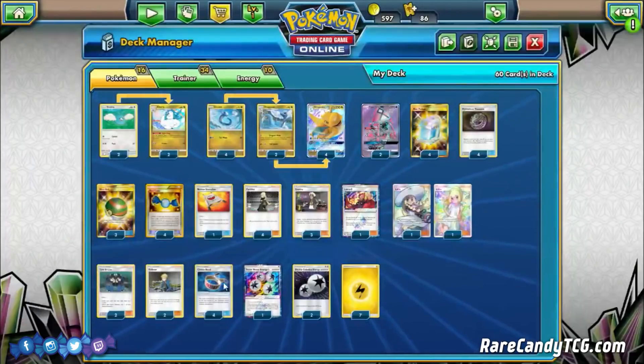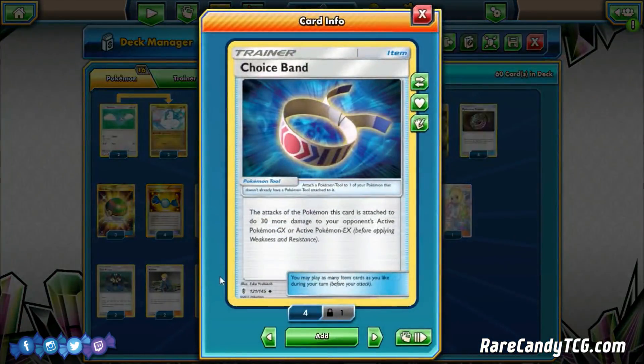Four copies of Choice Band to round out the list. It seems like a thick count, but we really need Choice Band to take two-hit knockouts on GXs. With a Choice Band we hit for 100 with Dragonite, then 120 with an Altaria — that's two-shotting everything with 240 HP or less, which is pretty important. Basically there isn't a GX deck around that we don't want Choice Band against.